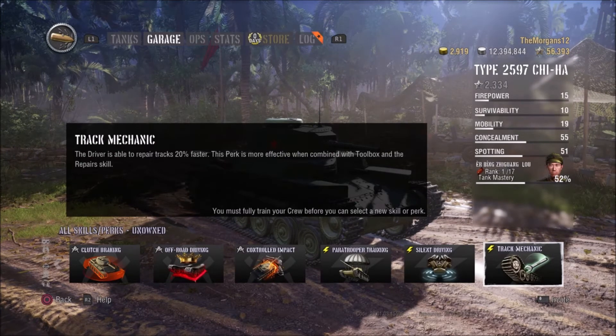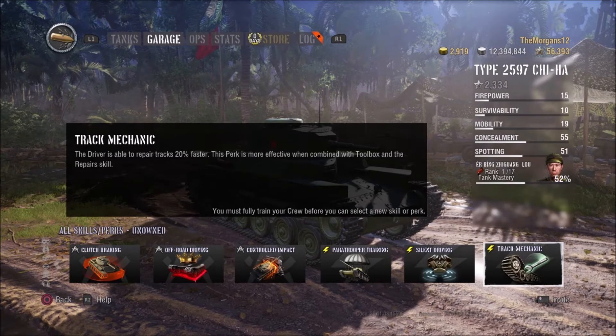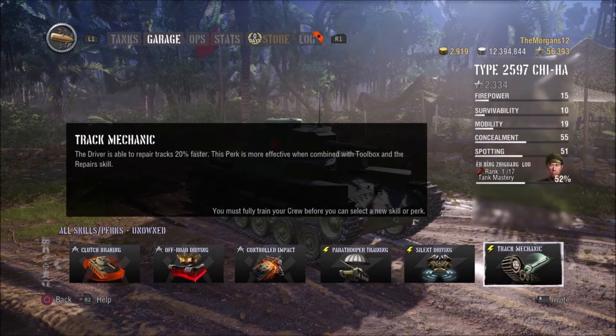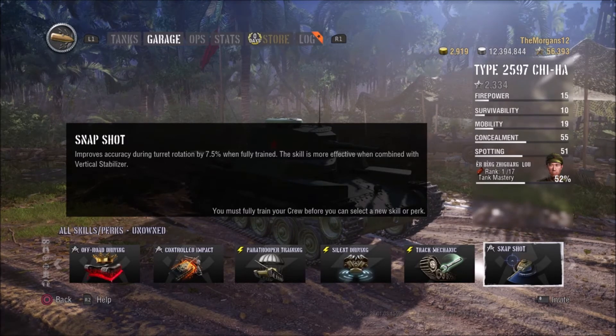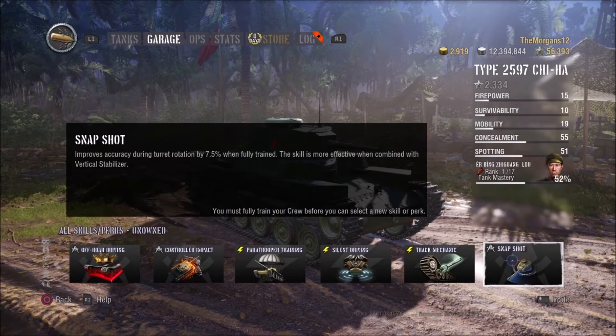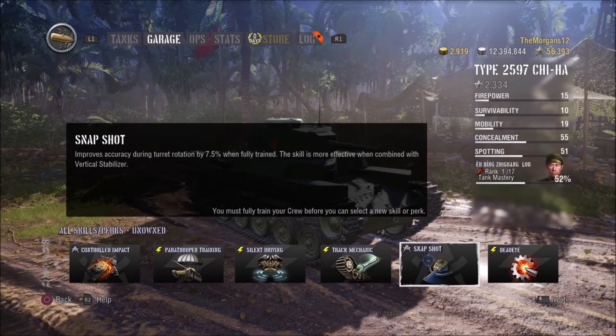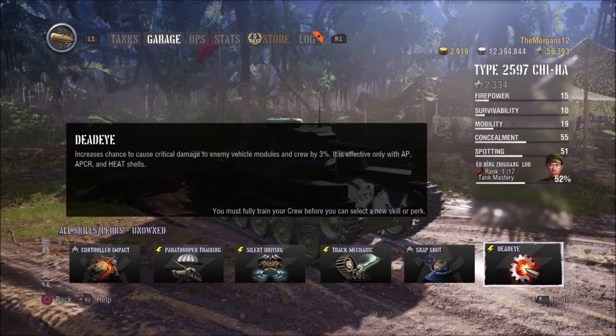Track Mechanic is another very important one — you're able to repair your tracks 20% faster. This goes very well with Repairs. Once you've broken your tracks with both of them, you can fix them quickly and you're back ready to go. Snapshot reduces the dispersion value when you're moving your gun around. Combined with Smooth Ride, your aim circle stays small pretty much all the time. Dead Eye increases the chance of getting a critical hit — pretty self-explanatory. It's probably quite good if you want to annoy people and keep people tracked in place.